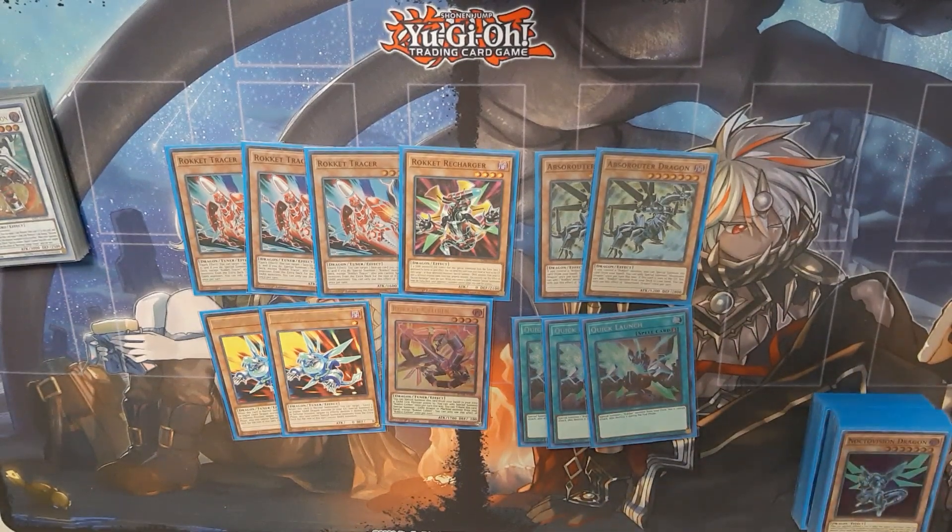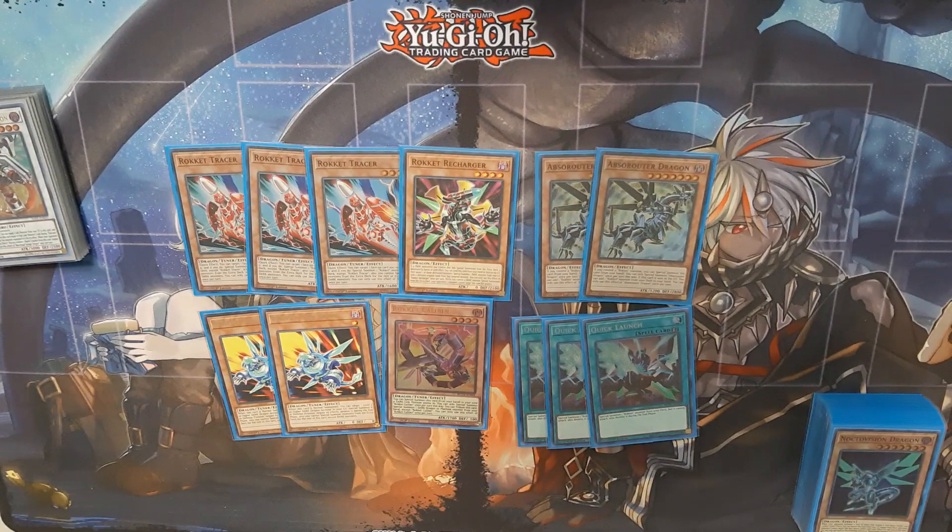I've seen it debated — why 3 Tracer instead of 2. Drawing this card is awesome. Even if you have 4 Hand Traps and a Tracer, you're still going to be able to put up at least a Borrel Savage with a negate. I always want to open it. I know the argument that you can always see it through Ravine, but then you have to go Neg 1 to search a Ravine, then discard a card, and you're getting rid of the Ravine to play Boot Sector Launch anyway to summon it. That's why I played 3.